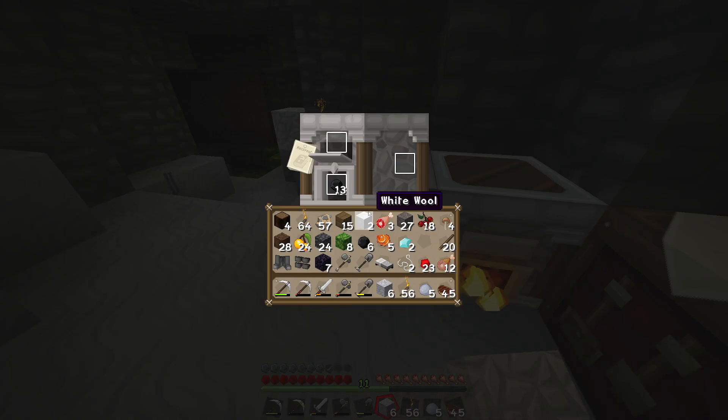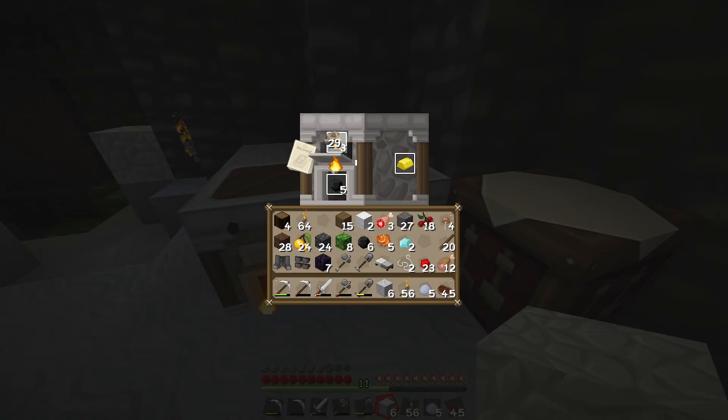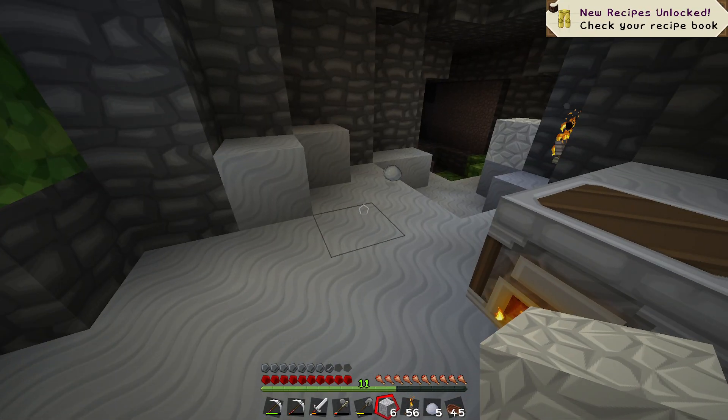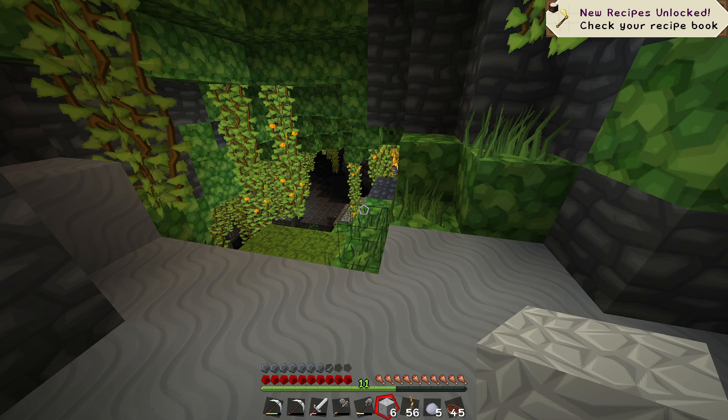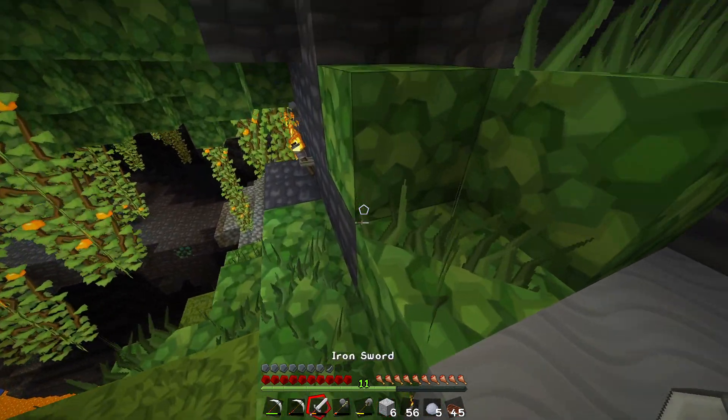Some gold in this one here, we're gonna go ahead and try to get some. What else do we have? Do we have iron? We got 57 iron. Let's ditch that gold — we don't really need it. Get that achievement though, we'll let that cook real quick. Get enough food on us — 45 steak will be enough. Let's do that.